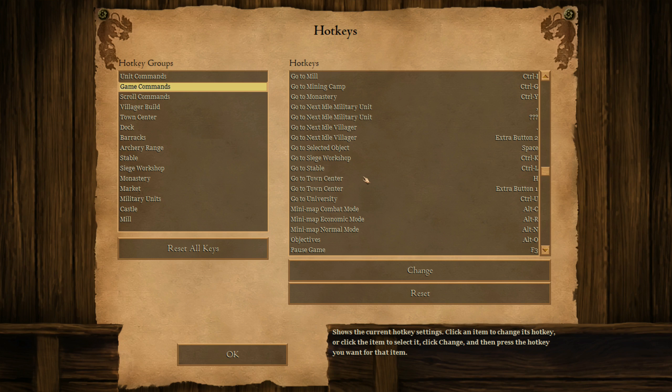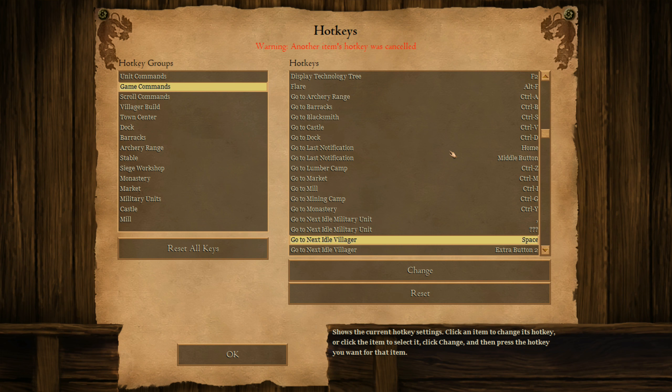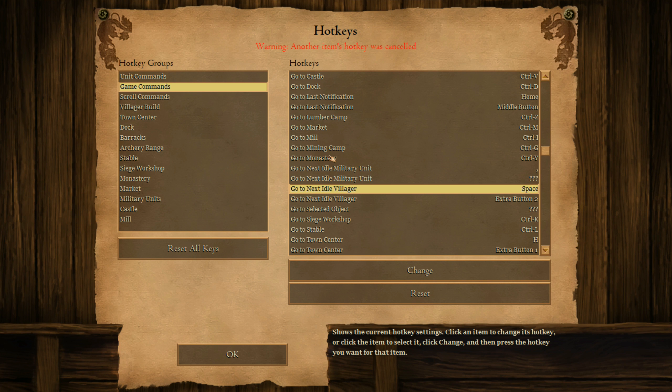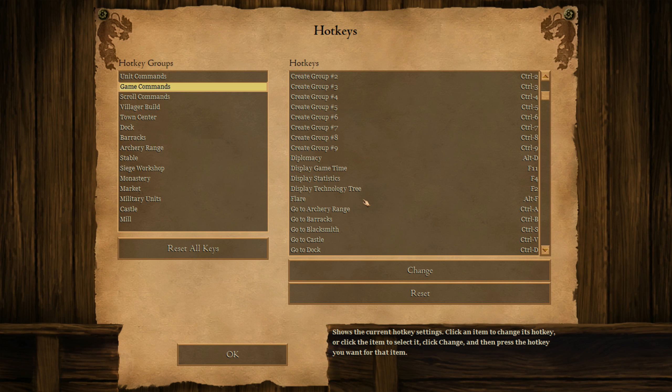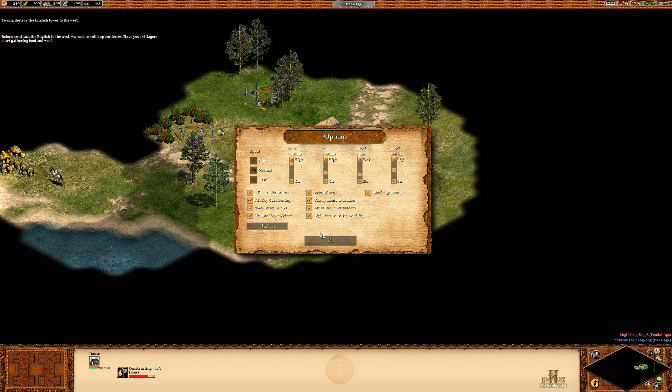I mentioned in the earlier video that I was going to change the go-to-last-notification hotkey to spacebar. Another item's hotkey was cancelled — that's fine. I think it was home or middle button. Since all these buttons are still bound, I'm sure I'll figure this out later. But for now I just wanted to make sure I had that much. Before we attack the English to the west, we need to build up our forces.